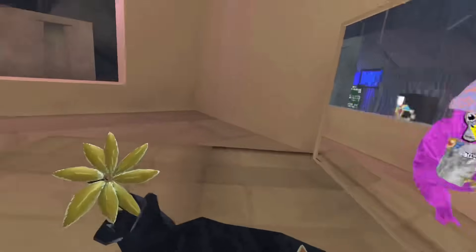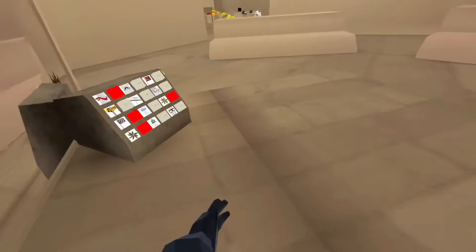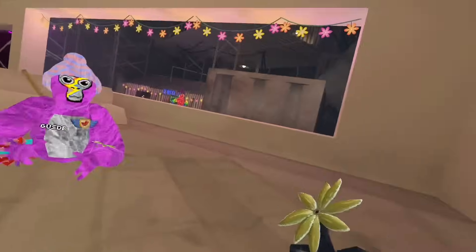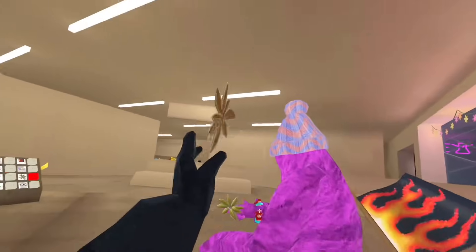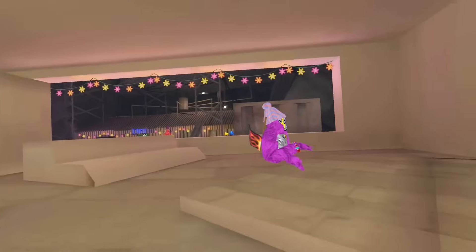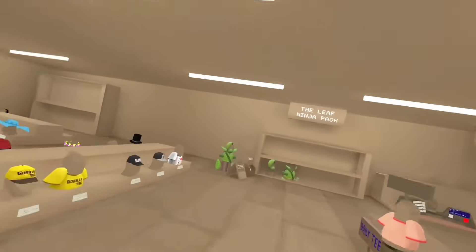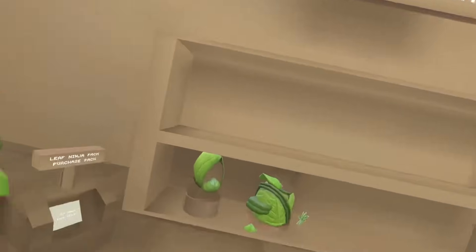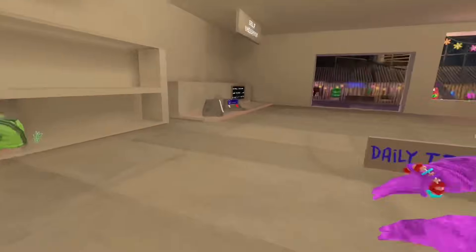I wonder what happens - this is so cool. Can I take people down by throwing it at people? Wait - it just spawned back. Can you catch it? It's too quick. I wonder if I could whip it - it's slow, but I bet you can up the speed. There's arms, there's hands and stuff and you can actually see them. This is the coolest little item - yeah, you can throw stuff!